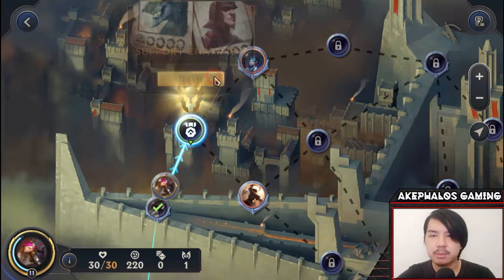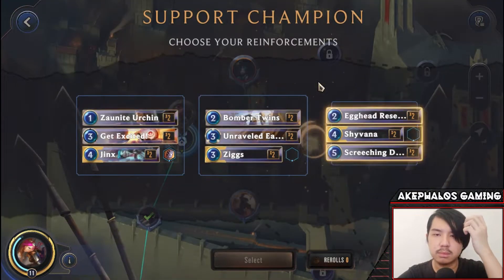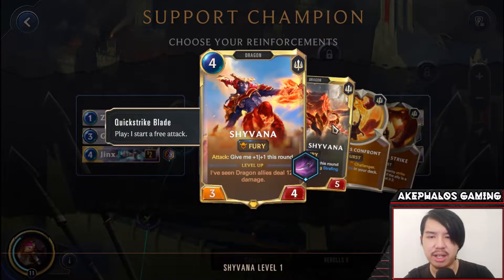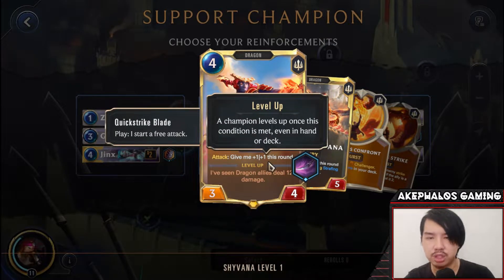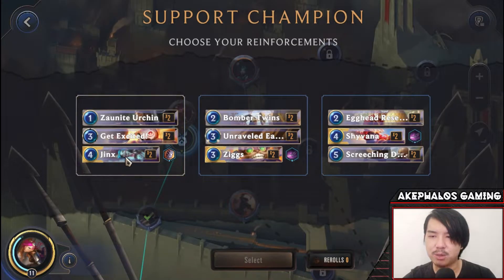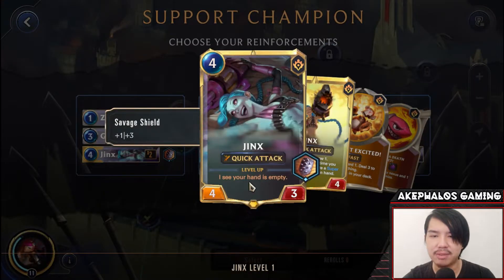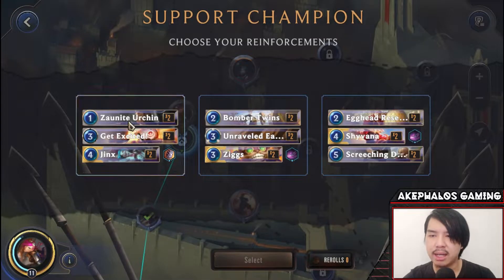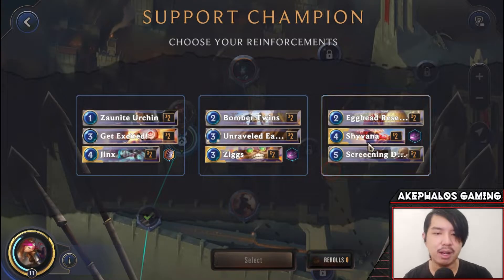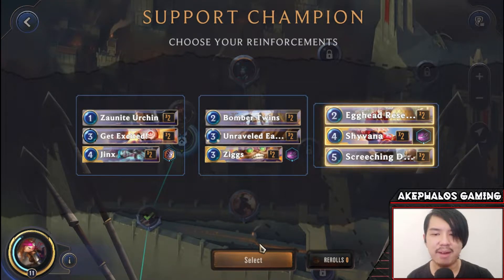Let's head to the Support Champion selection. We get Jinx again, Zix, and Shyvana. I think we're going to go with Shyvana — she gets a free attack with the Quick Strike Blade, so she'll get plus 1, plus 1 this round and another plus 1, plus 1 if we attack, plus Fury is very nice. Jinx has Quick Attack and Savage Shield making her a 5-6, so both are actually good. Zix is definitely not an option for me. Since we went with Jinx in the previous episode against Caitlyn, I think we'll go with Shyvana for some variation — I think it's much better.